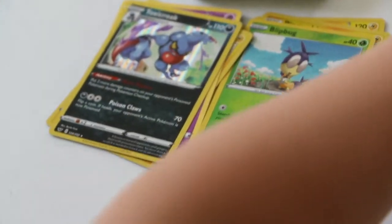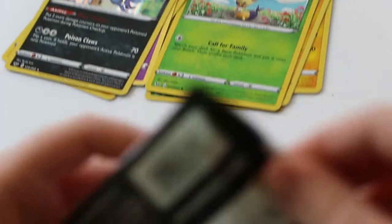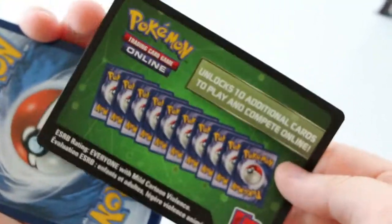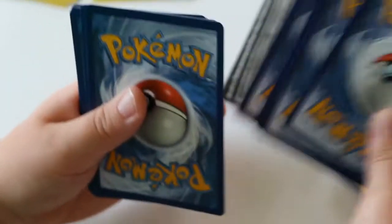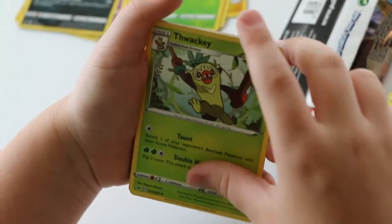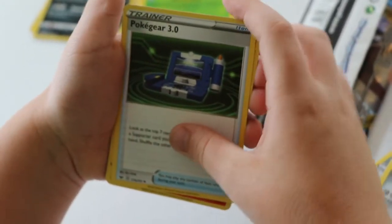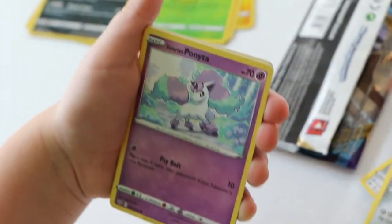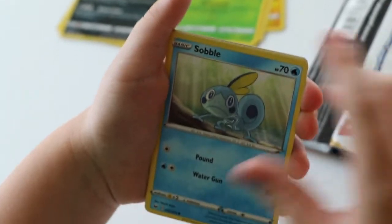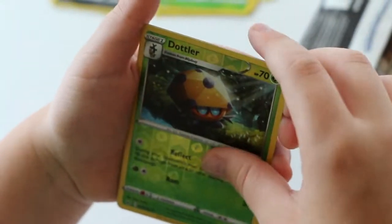Moving on to pack number 5. It's not a lucky one, so you won't get a GX or anything special from these. Here's the code. Dark Energy, Big Charm, Flaaffy — cool name, that actually is pretty cool — Pokégear 3.0, Salandit, Galarian Ponyta, Minccino, Sobble, Blipbug, Gothitelle, and Dreaded.